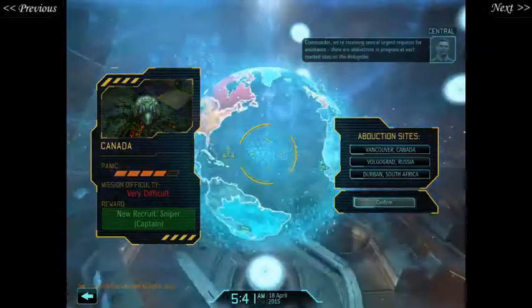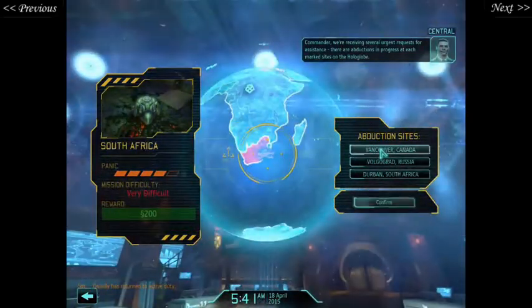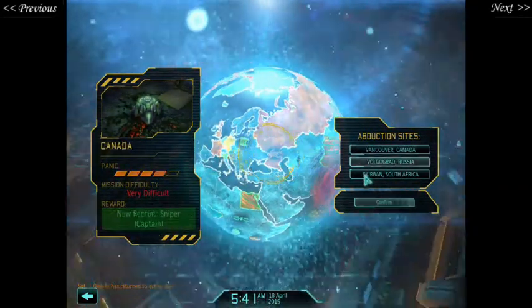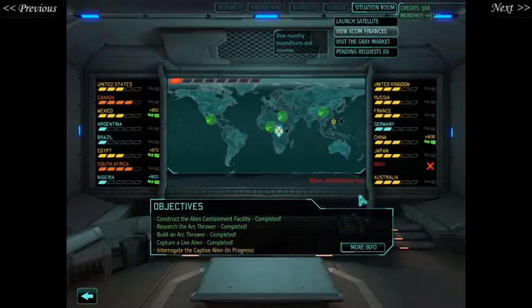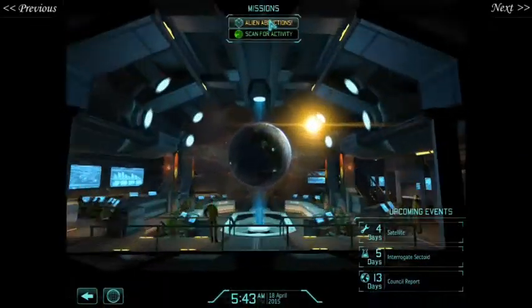Abduction sites! Commander, we're receiving several urgent requests for assistance. There are abductions in progress at each marked site on the hologlobe. This is not good. We've got a sniper, scientists from Russia, and money from South Africa. Quite frankly, Russia's got the least panic so they're going to be ignored. Canada or South Africa? Quite honestly, the money from South Africa could be quite pleasurable. Let's check the Doom Tracker — we've got plenty of pips left to go. The United States is looking pretty sus, Egypt's also looking pretty sus, but Nigeria's okay. Quite possibly the best effort is to go for Canada, but how about we go for South Africa? Because the money will be very useful.